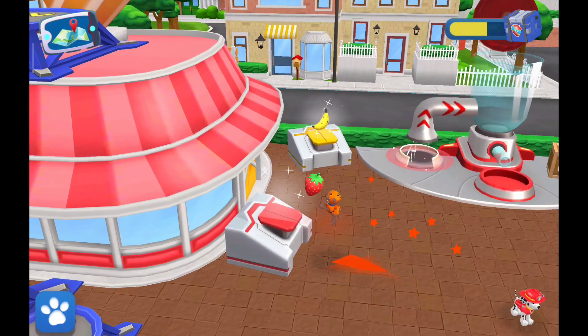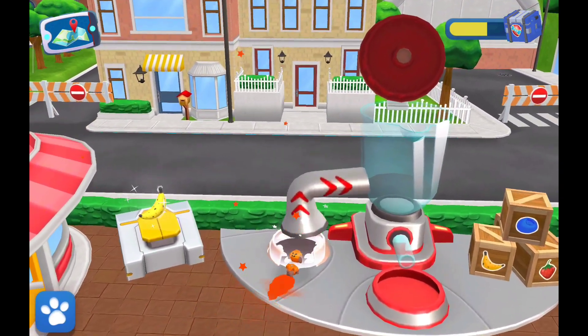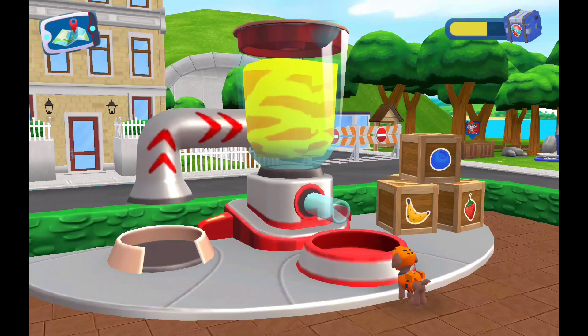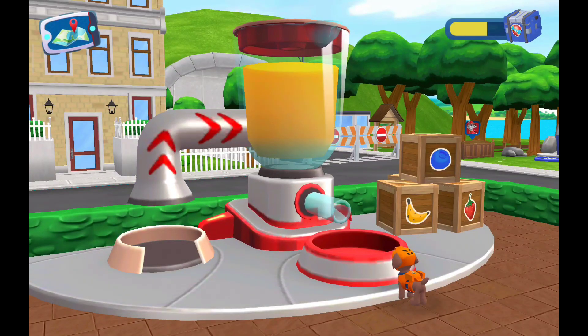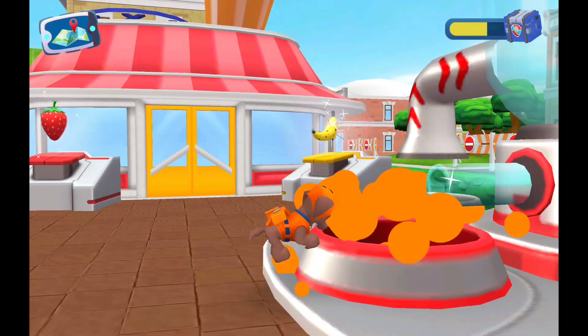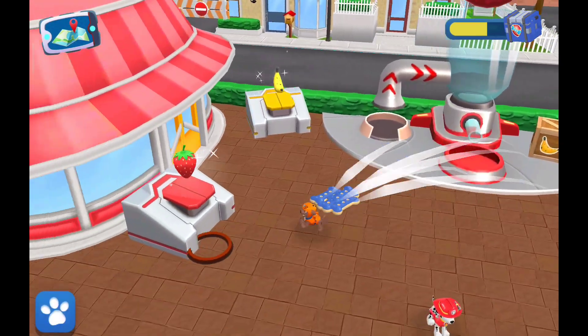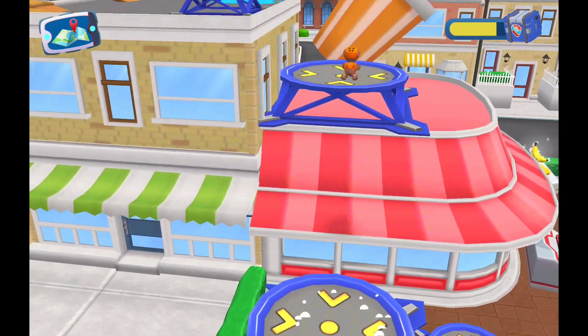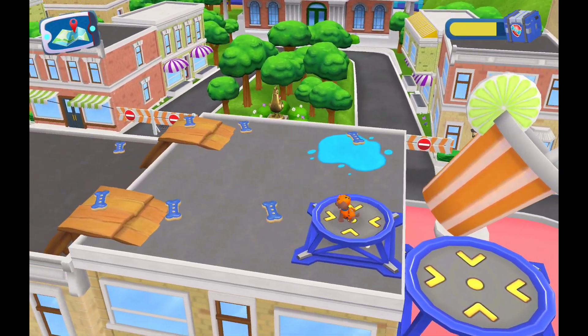All right, pop! To make a smoothie you need to bring two fruits to the big pipe, then they'll go straight into the blender. Strawberry, bring it to the blender — nice! Only one more fruit to go, try a different one. Banana, bring it to the blender — red and yellow makes orange!